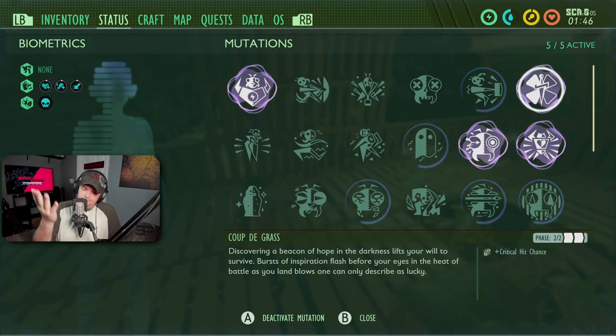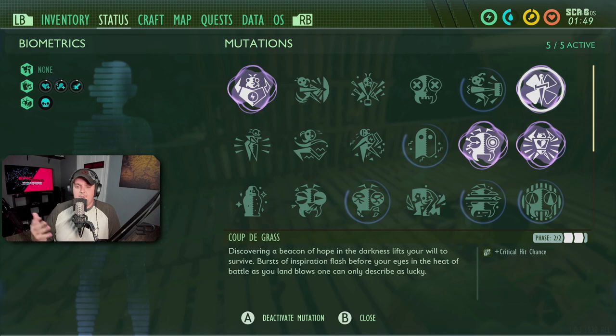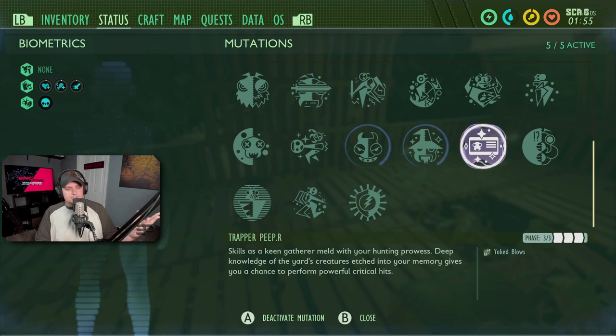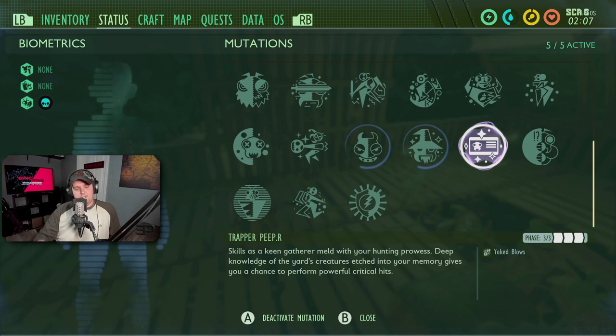At stage two, Coup de Grass gives you a 25% chance to crit — that's already amazing, and I think you should run it on pretty much any build. Critting is incredibly powerful. Speaking of crits, Trapper Peeper is another great one. You acquire it by gathering Peeper cards — I think you need five — then keep grabbing cards to level it all the way to phase three. It has an unspecified chance of increasing crit damage by a certain amount, and each crit can trigger an extra attack, which is super nice for bow.